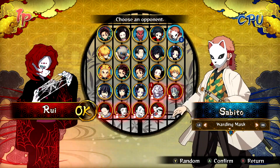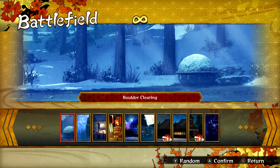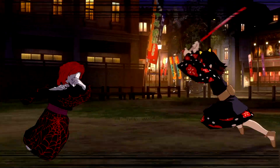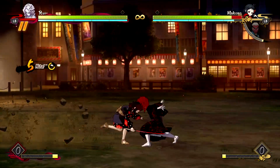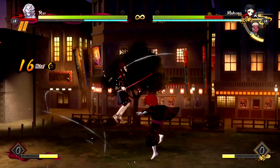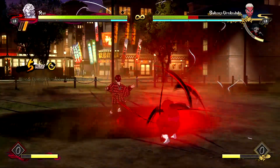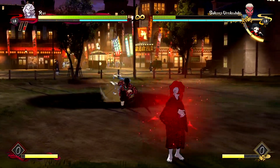We can pick Rui and put him up against the drip Makamo and Urokodaki team — got a nice little color theme going on. I'll demonstrate that these mods still work perfectly fine. As you can see, all playable. This doesn't actually affect the movesets or anything. Now, there are moveset mods you can get that will affect movesets — they may or may not be on GameBanana, so have a look around on the internet. But yes, here is the mod for Rui — I hope you guys have enjoyed it.